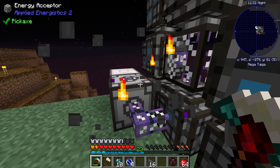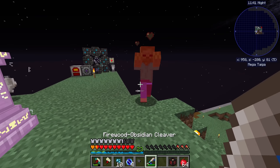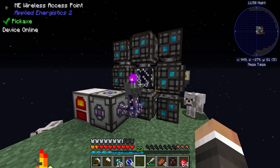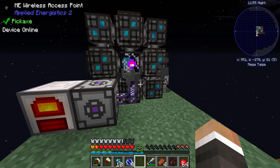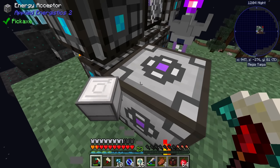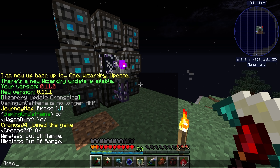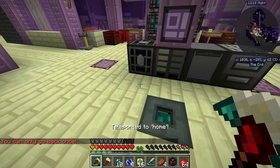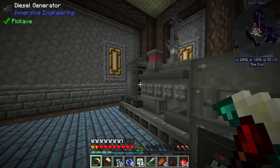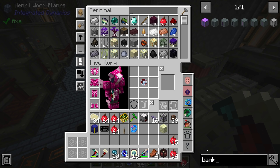At that point, if we quickly steal the old culinary generator and throw that down right next to the energy acceptor, I'm hopeful we can establish a connection. We're throwing the old speed upgrades in as well, and hopefully that's going to produce enough power. That has connected! Once it's connected, it should be able to bring power from the overworld. We can now access our system while we're in here, which is very nice indeed. We're still bound by the 16-block radius of this wireless access point, but this should now be good — it should just work by pulling power from the overworld.